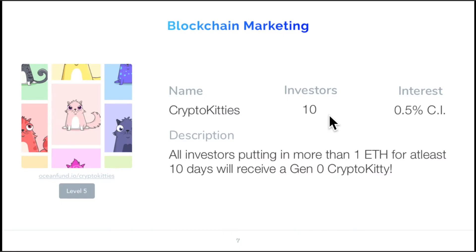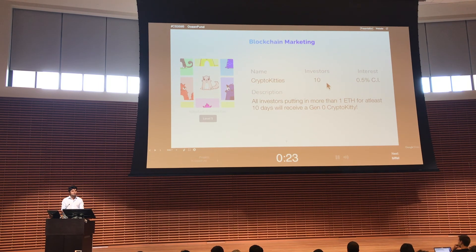The most exciting part of OceanFund is that you can directly partner with other applications — whether they're providing ERC721 tokens, ERC20 tokens, or any other benefits — and give those as incentives to people who invest in your pool, gaining more customers and early adopters. These marketing strategies not only have high conversion rates because you are reaching out directly to a target audience that already uses these applications, but also have a lower cost per impression than all the other platforms that exist right now.